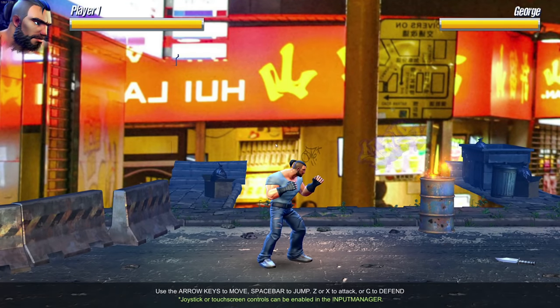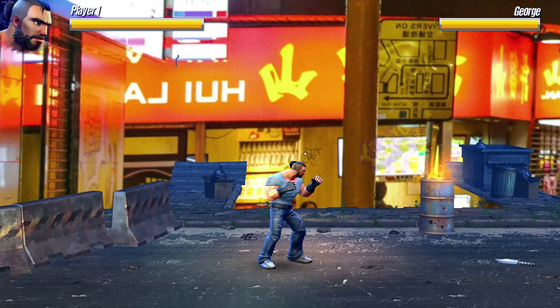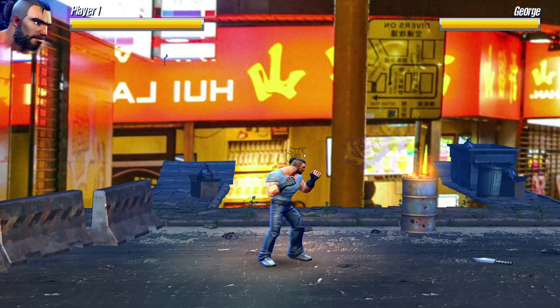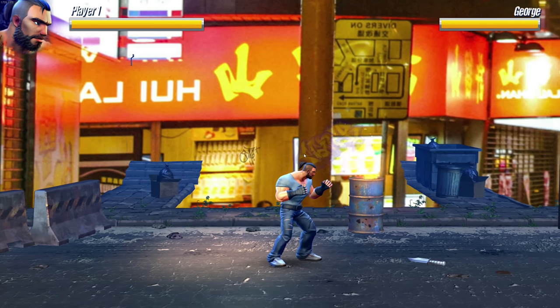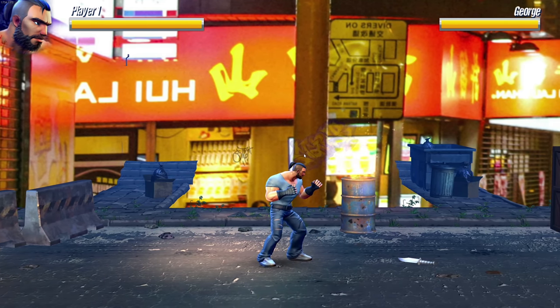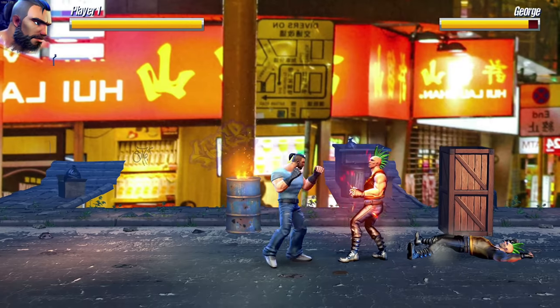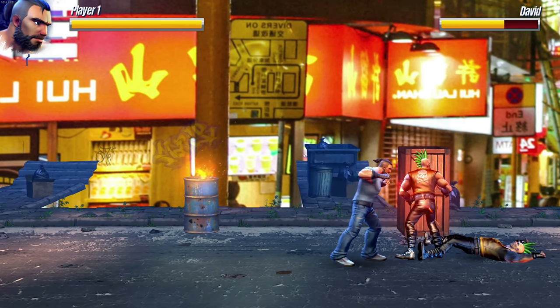There's literally no menus or anything. It says use W-A-S-D — okay, but how do I hit? You can't even escape; there's no escape option. There's a move — but what are you supposed to kick and punch with? Oh, there we go — Z and X. That's right, all right!